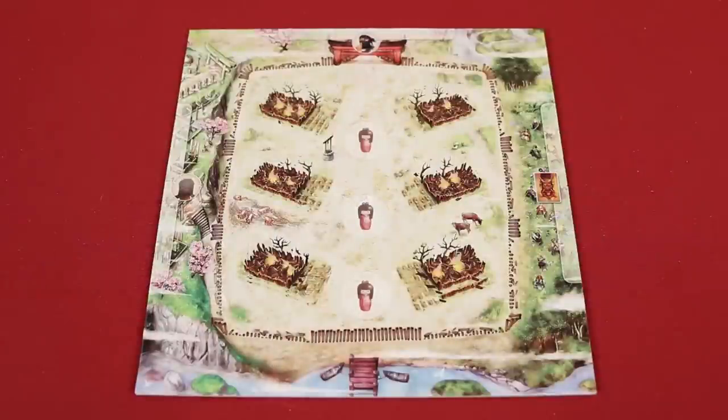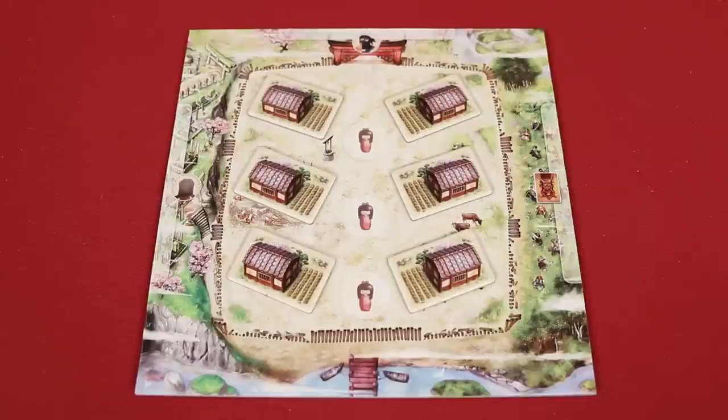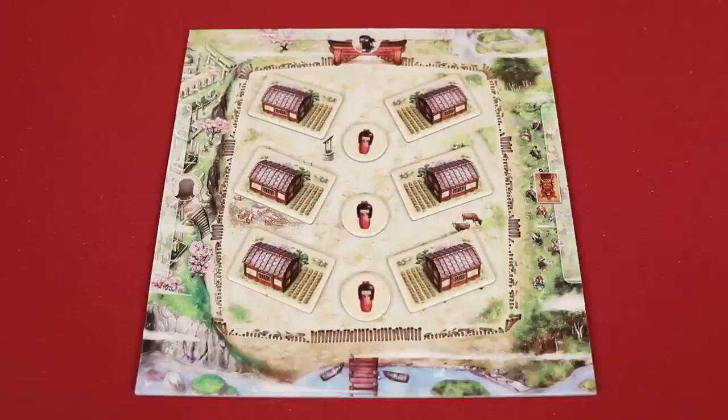First, place the village board in the center of the table with the six farmstead tokens building side up on the indicated spaces, along with the three family tokens dull side up. In this example I'm going to set up as if there were three players, but there's also four levels of difficulty: easy, normal, hard, and heroic.